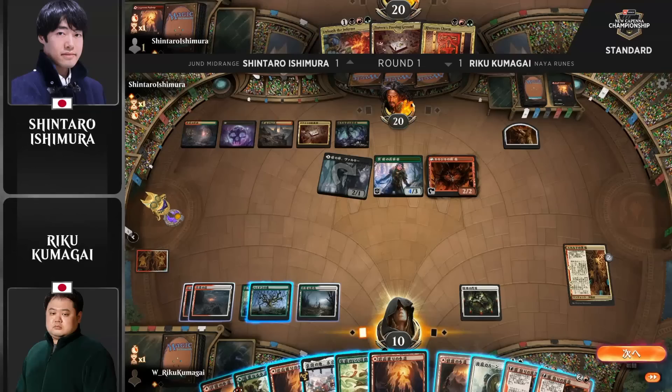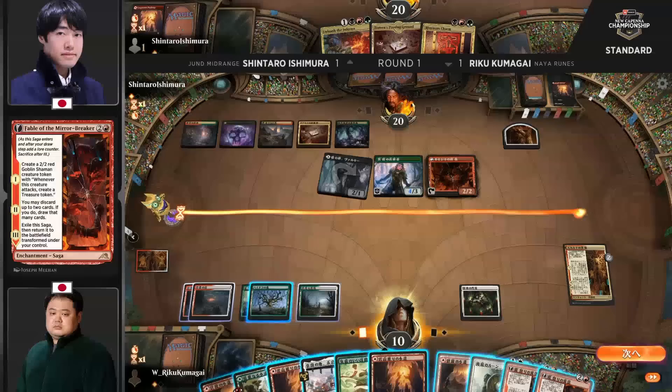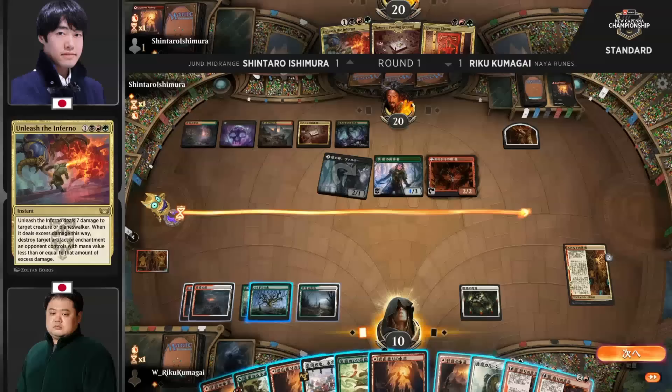We're going to see a Naturalist probably into a Fable that would turn the Naturalist into a 3-3. You always want to have a creature in play first before Chapter 2 comes off on the Showdown — although in this instance that would have been worse given that Shintaro does have Unleash the Inferno in hand. The only creature in sight is a Generous Visitor, and Shintaro has answers to both and can get in for 10 next turn. This might just be over here for Riku.